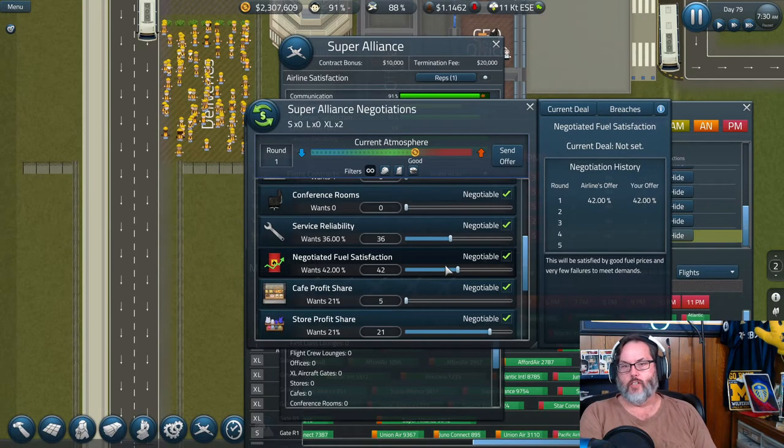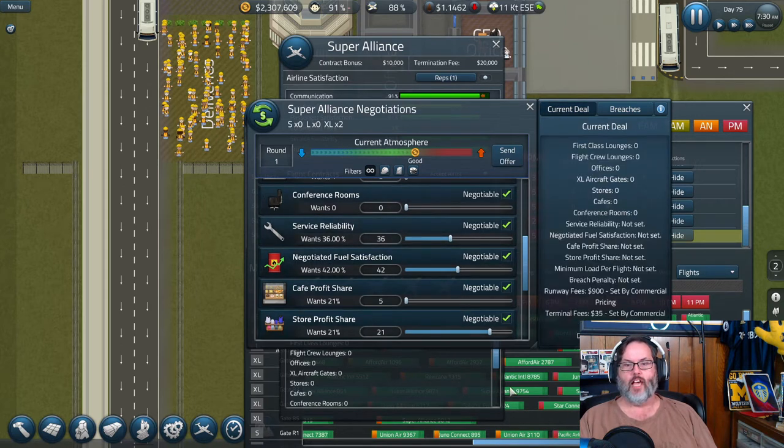Hey guys, RC here. This is Sim Airport episode 18. You can see we're on day 79. I've advanced a few days to get some money in the bank, and I've also been working on the flights to try to get things situated so we can start getting the daily bonus, which is still a work in progress.